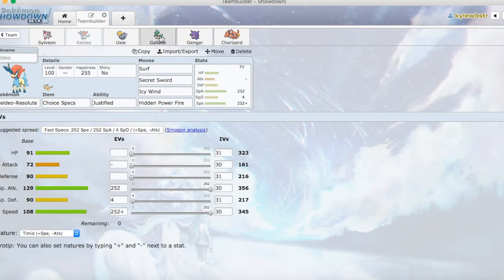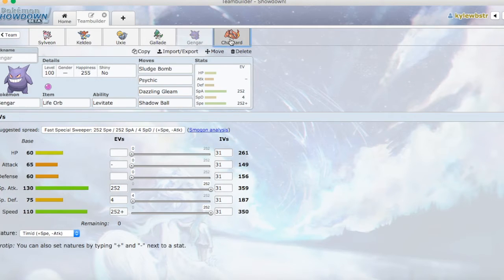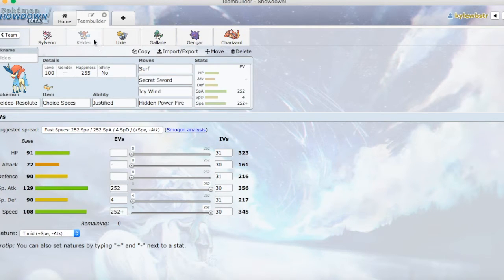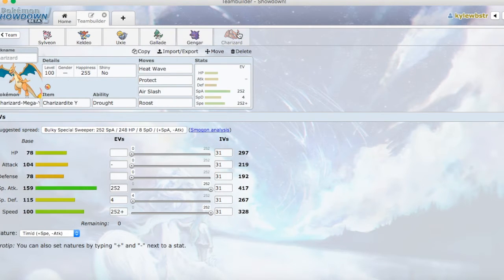So that is the team. I feel pretty confident. Grass types can be tricky — they like to do Leech Seed, Sleep Powder, give you some status conditions. We do not have a Heal Bell this week. I feel like with our four attackers we can pretty much clean this thing up quick. So that's the team — hopefully you guys enjoy the battle and let's get into it.